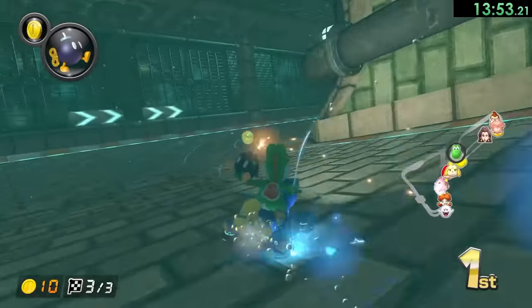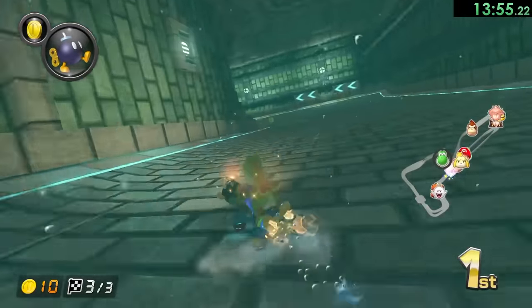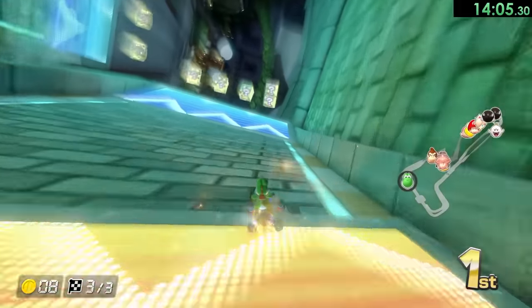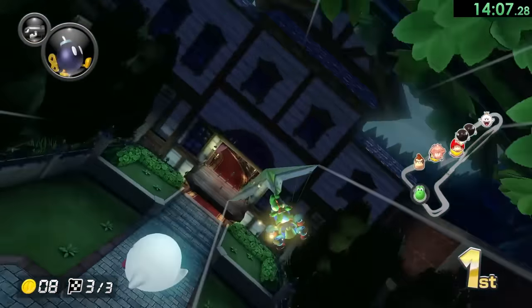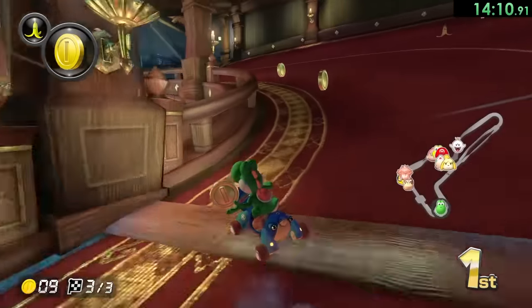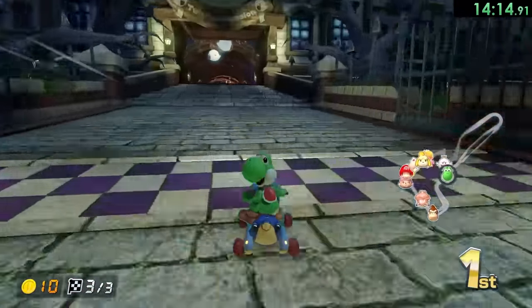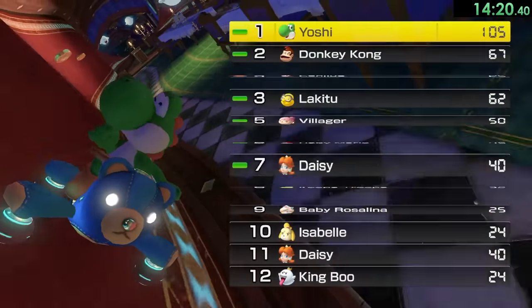Squidward is going to spray us with his ink — my friends and I have always called the blooper Squidward, so I will be saying that in this video. I think it's a pretty good name and he's spraying ink on us, so it kind of fits. Coming to the end — Donkey Kong, that's what you get for messing with me at the start of this race. Not perfect, but we'll take it.